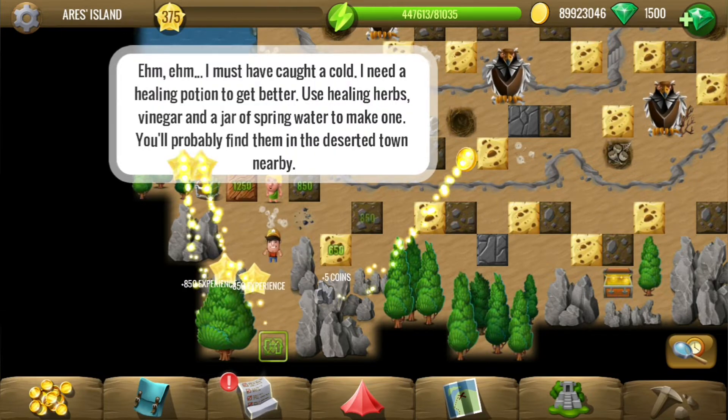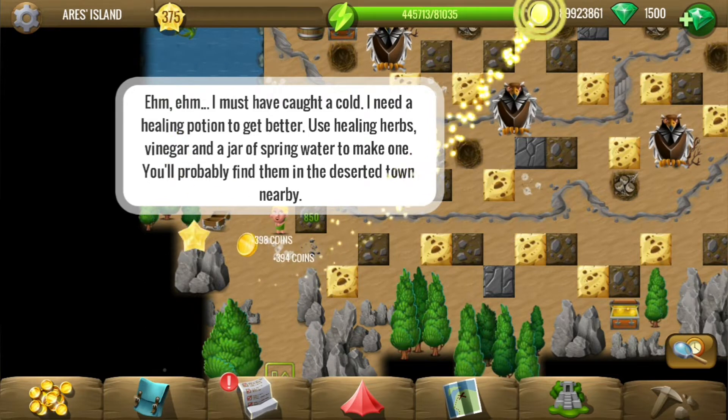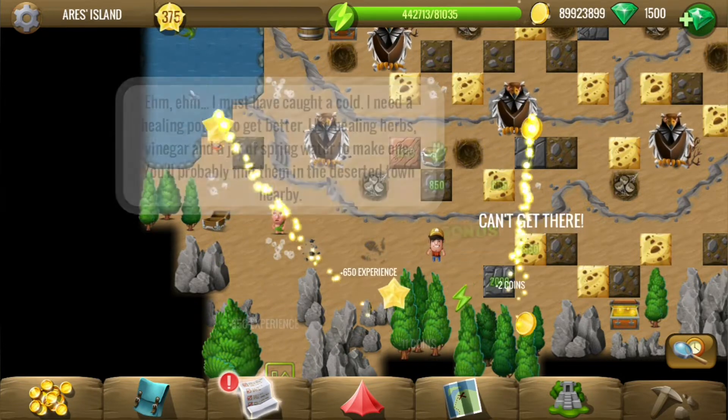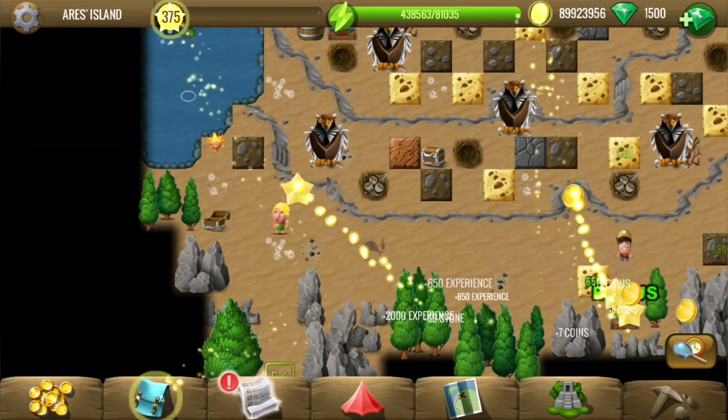Let's find the potion now. We need healing herbs, vinegar, and a jar of spring water. Let's continue looking for those things.